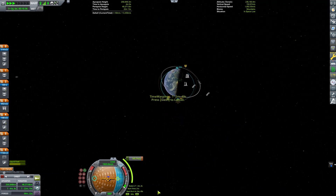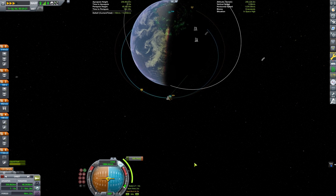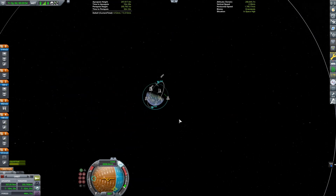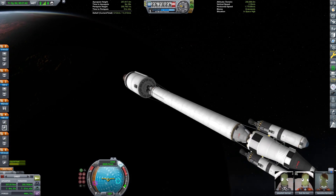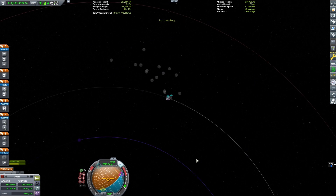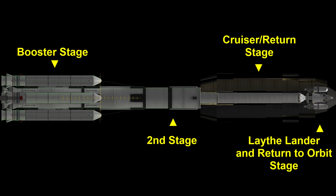We're getting our initial stage into orbit and then from there we will plot our maneuver out to the Jool system. It can take over 2,000 meters per second to get to Jool unless you take advantage of gravity assists. These numbers don't take into account gravity assists and aerobraking, and hopefully we'll be able to do a little bit of that.